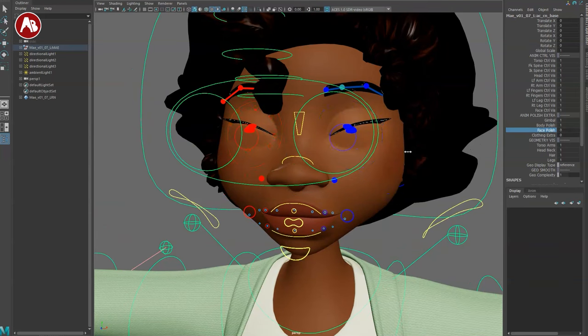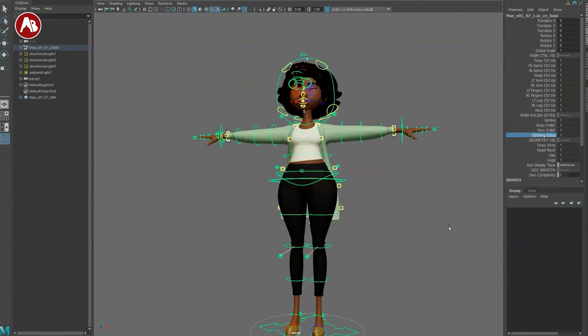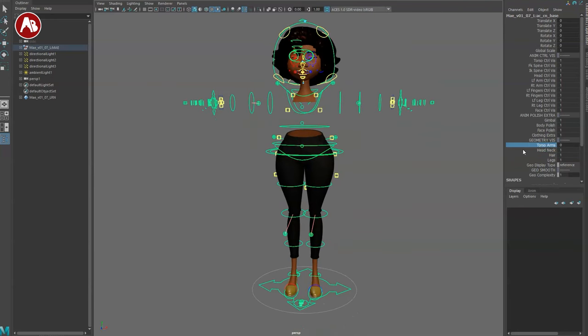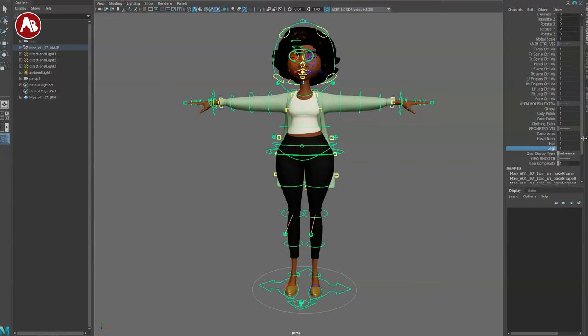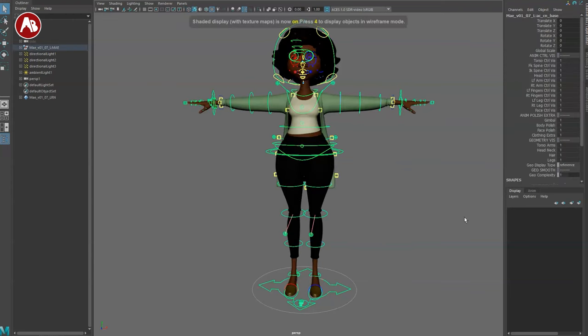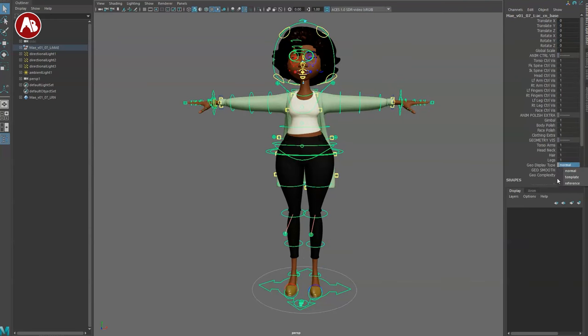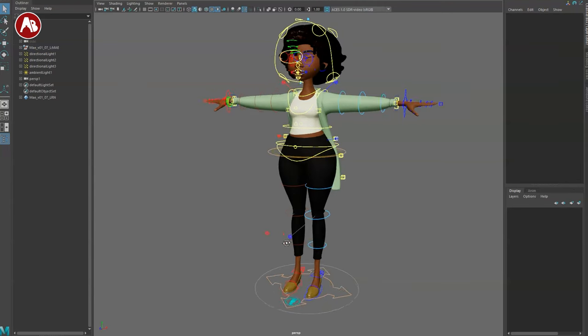Body polish and face polish can be turned on and off. Clothing extra — I'll leave that on as well. Then visibility: you've got torso, head and neck, hair, and legs — all yes or no. As you go down, geometry complexity changes. I'll leave this at one. You also have reference mode — normal, template, reference — so you can go back to reference so you don't accidentally select the geometry.